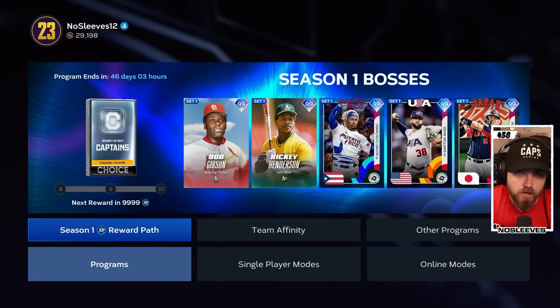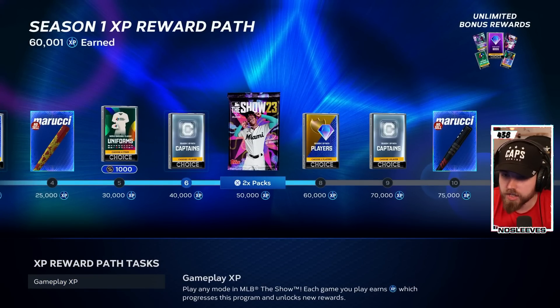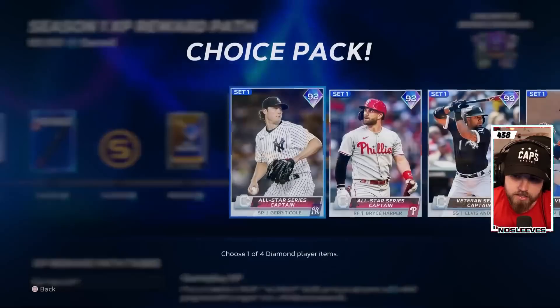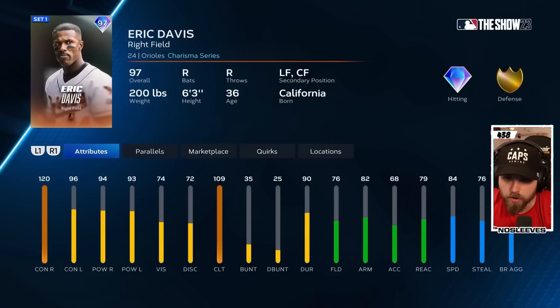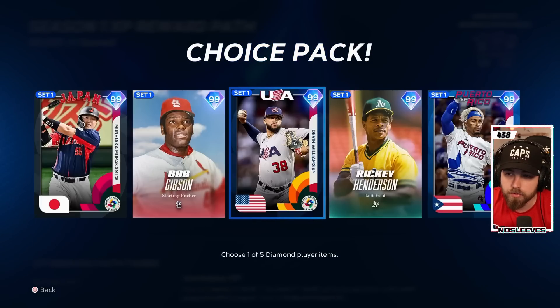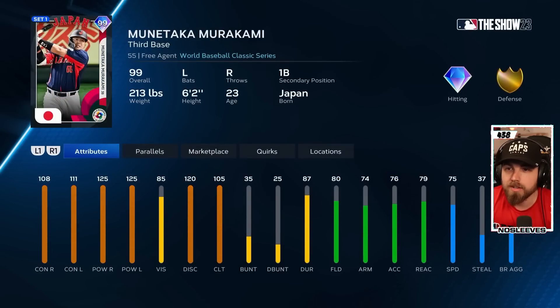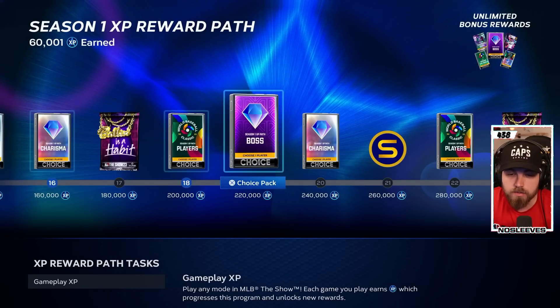The last thing I want to touch on is the Season One Reward Path. You get XP by playing this game in any mode — even Road to the Show or Franchise. All the conquest and offline work you've been doing is going to quickly get this XP done. As you go along you'll get captain cards, charisma cards, and bosses like Rickey Henderson with 99 speed, Munetaka Murakami at third base, Devin Williams, and Bob Gibson — all for free just by playing.